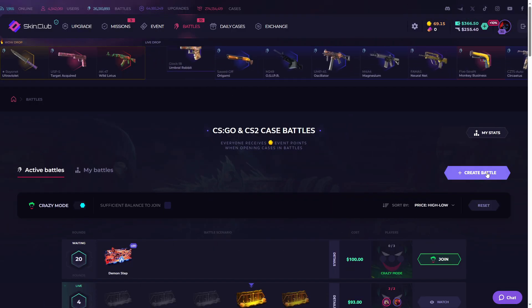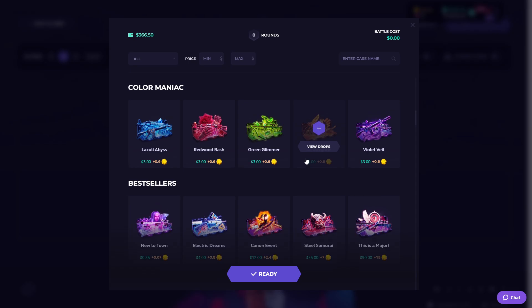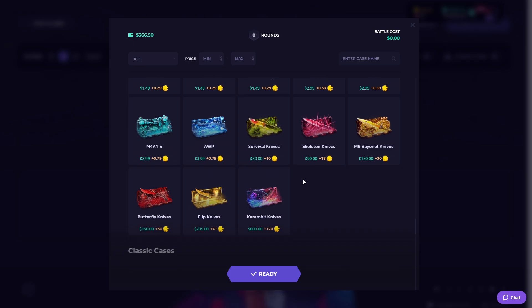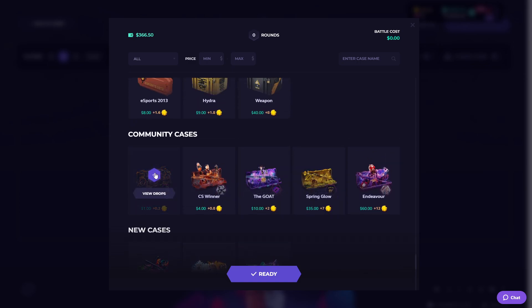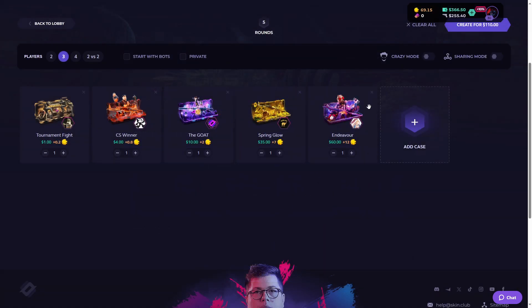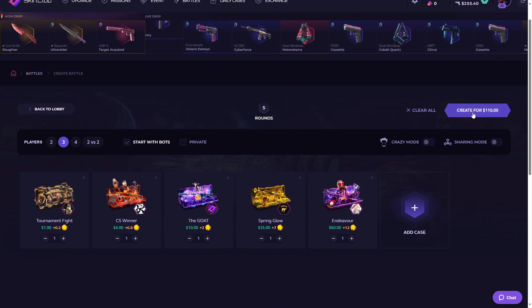Okay guys, let's create another battle. Let's go for a free-man battle now and let's add some special cases. Let me find something good. No, that's community cases — let's go for the community ones this time. Great, for $110, let's go!